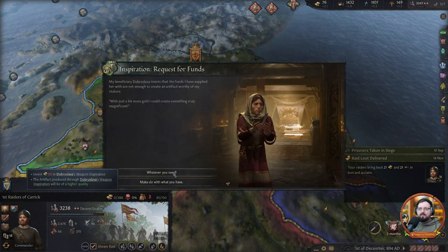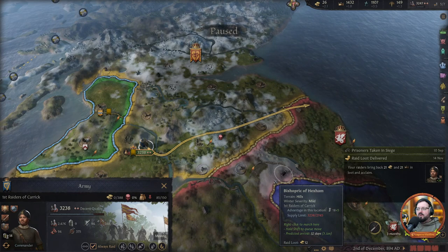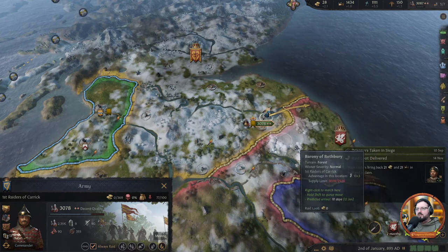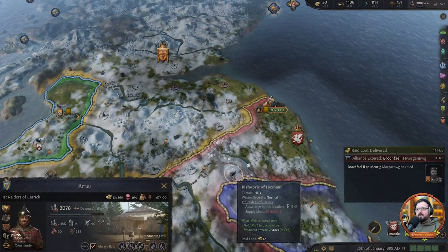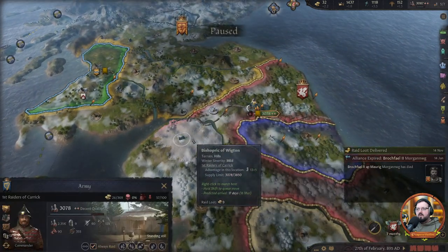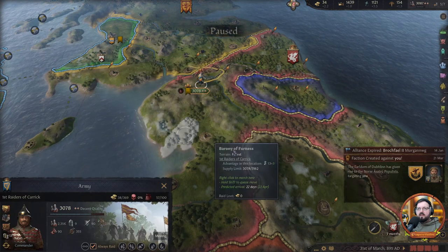Do we throw more money at her inspiration? She's really good — building an axe. That's what we got the money for. Let's get our raider in. He just stood on his armies — big mistake my friend. I am back at it again. I don't see his armies at the moment, so we'll keep pushing our luck a little bit. Still don't see an army being raised. Enough luck being pushed — back we go.